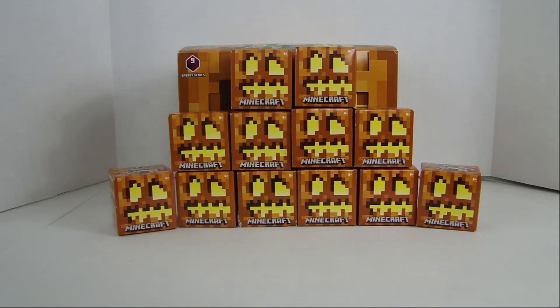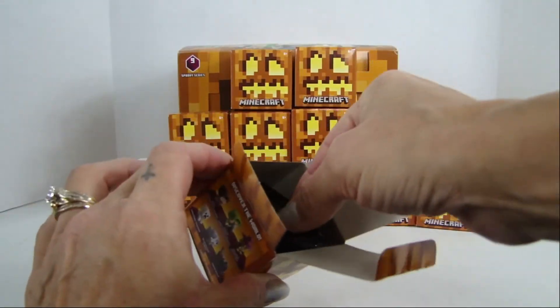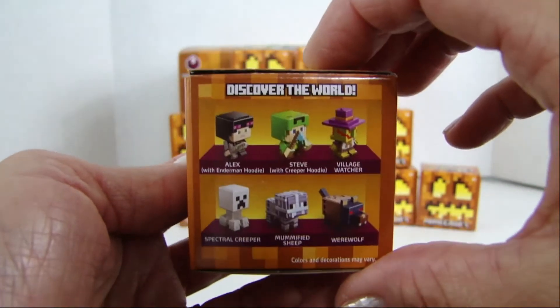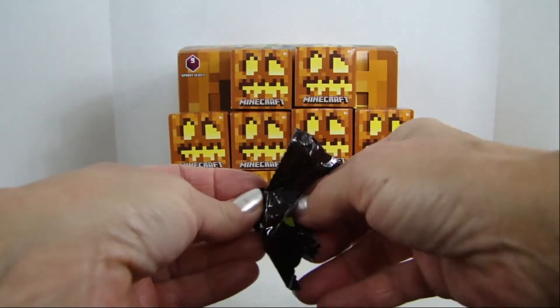I'm going to go ahead and open these today and see if we can get the entire set this time. The last time, somebody was kind enough to leave in the comments the two figures we were short on in the last wood series of Minecraft we opened. Hopefully today we'll get all 12. When I opened the wood series they started coming with little collector's guides, but these particular ones don't have them. They do show you on the sides of the box what figures you're going to get.